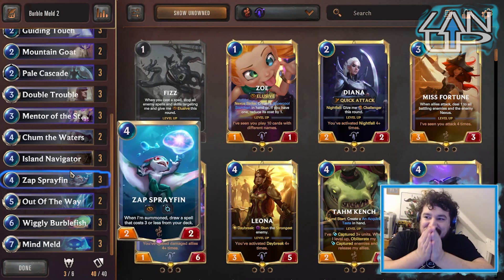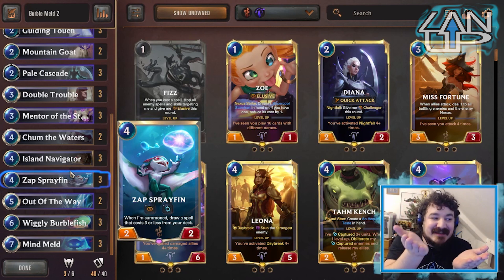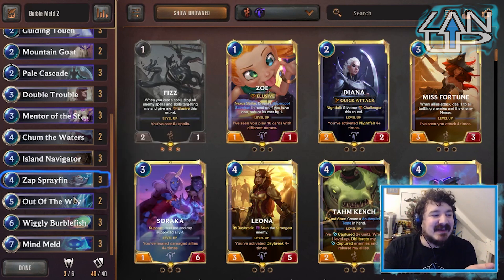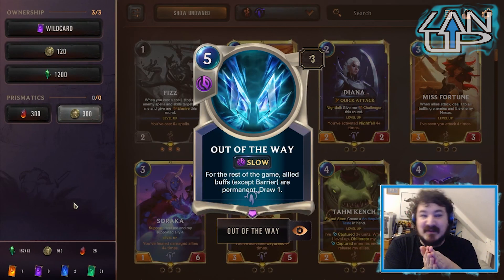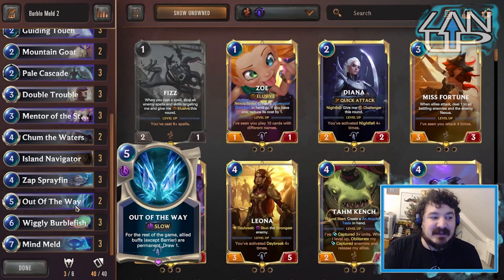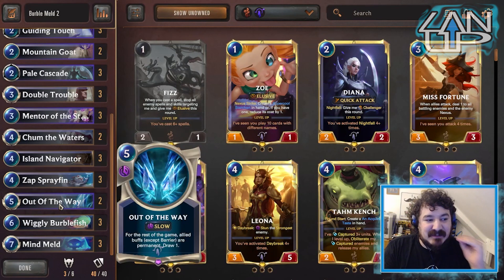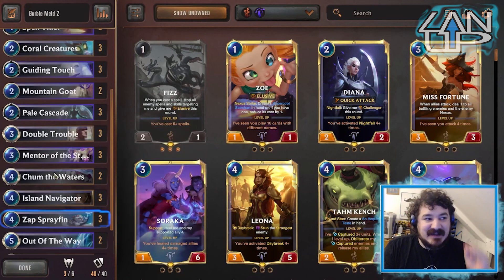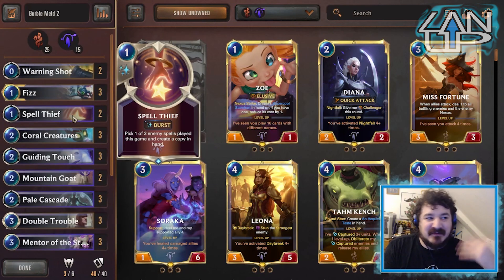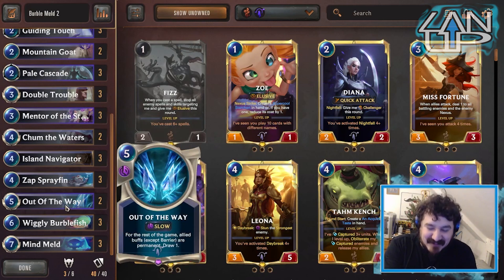I made two of these decks — a PNZ deck and a Targon deck. We're focusing on the Targon deck today because it's the more meme-y deck. The idea is that we're playing Out the Way so that once we use Mind Meld, that buff actually stays. Once this has been played during the game, Mind Meld stays, and it also means that our Power Cascades will stay on, or if we get anything through Spell Thief that's useful — it's just the more meme-y way of playing it.